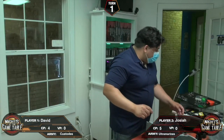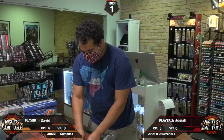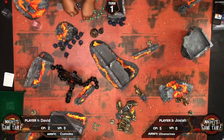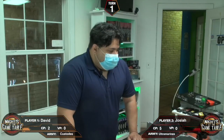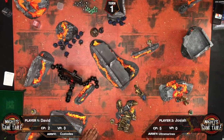David confirms the bike squad is the target. Josiah spends two command points for Emperor's Auspice so David gets no rerolls. With no rerolls allowed, the Hellblasters fire one at a time on overcharge — and one Marine dies from an overheat.